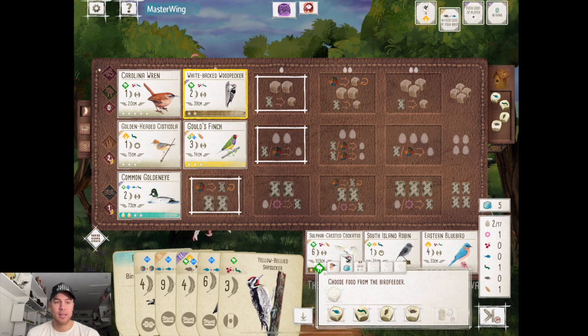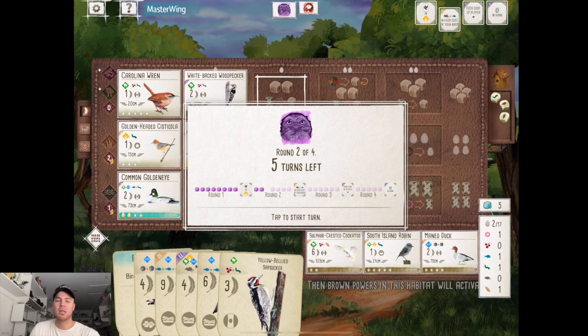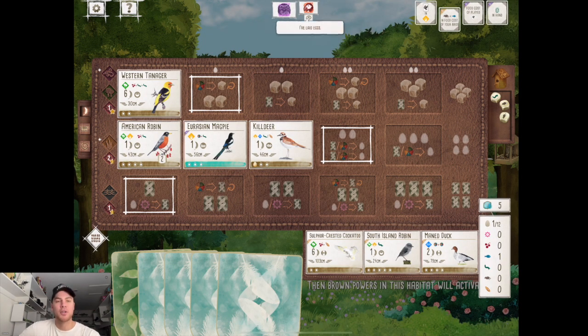I'm also finding that round four turns take a lot longer — or maybe I'm just slow. But the calculations: a Nectar here, but then you lose the bonus points, but then you tie the end-of-round goal, but then you have a yellow power at the end, but you can't use Nectar for the yellow powers, and it's just on and on — your brain is hurting. So be patient with those of us who are taking longer to play, because Oceania's Nectar battle has a lot more going on.